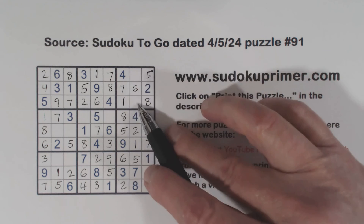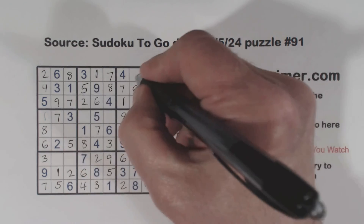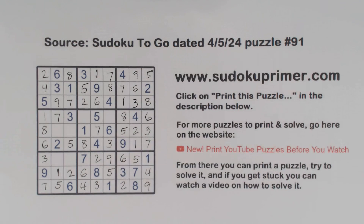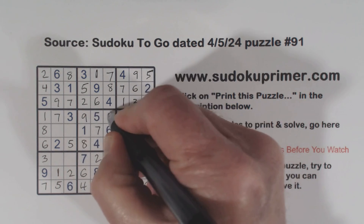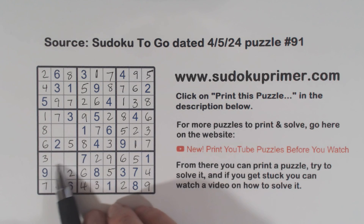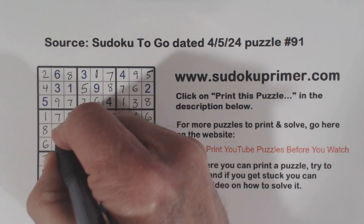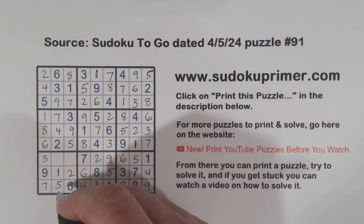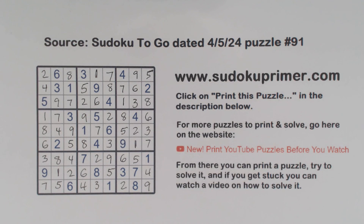And box three is missing three and nine. There's a three, so we put a nine there and a three there. Remember our two nines there — there's a two, so that's a nine and that's a two. And box four is four-nine, and box seven is four-eight. There's a nine there, so that's four and nine. And that is eight and four. And we got it.